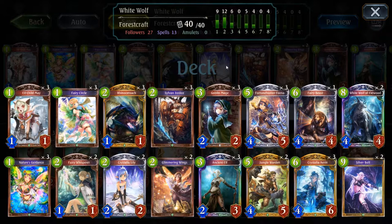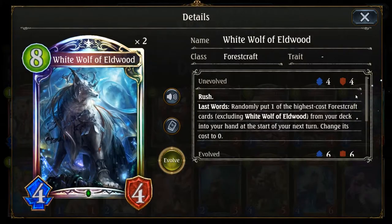Today we will have a look at a so-called White Wolf Forestcraft deck. This type of deck is built around a combination of two cards: the White Wolf of Eldwood and the Silver Bolt. The White Wolf is a legendary creature that will cost you 8 play points, has 4 attack, 4 defense and rush, so he can directly attack an opposing follower. What makes the card so interesting for a combo deck is his last word effect — when this unit is dying, you will put the highest Forestcraft card from your deck into your hand at the start of the next turn, and on top of that also reduce its cost to zero.